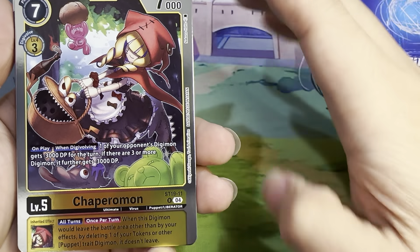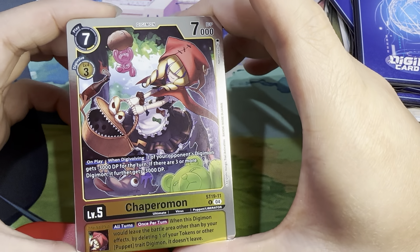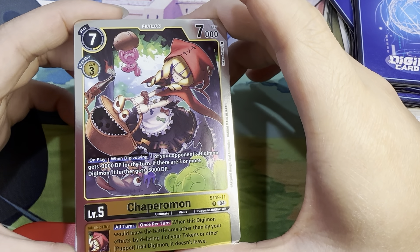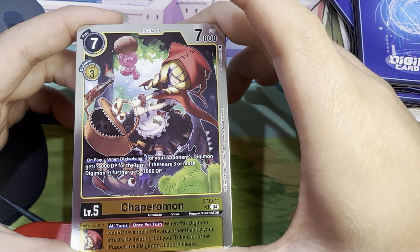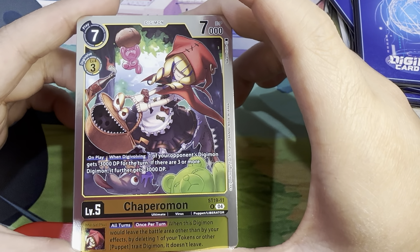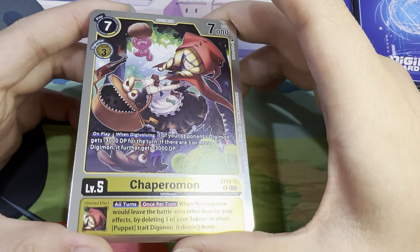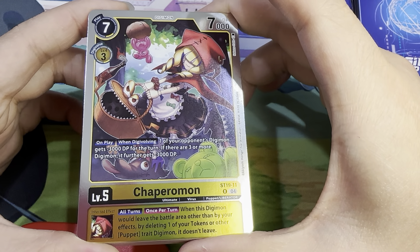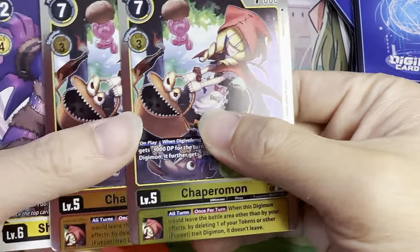Chaparomon — I really, really like this Chaparomon over the EX7 one. Seven play costs, 7000 DP, Digivolves for three off of a level 4 yellow. On play and when digivolving, one of your opponent's Digimon gets minus 3000 DP for the turn. If there are three or more Digimon, it further gets minus 3000 DP — so basically on play you can negative 6000 DP to a Digimon most of the time, which is pretty darn nice. Level 5 Inheritable: all turns, once per turn, when this Digimon would leave the battle area other than by your effects, by delaying one of your tokens or other Puppet Trait Digimon, it doesn't leave. That is a very nice Inheritable to have in a Puppet-themed deck.